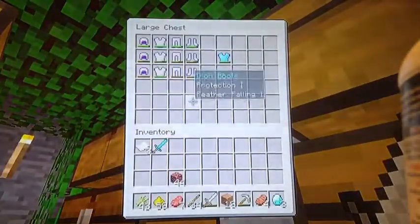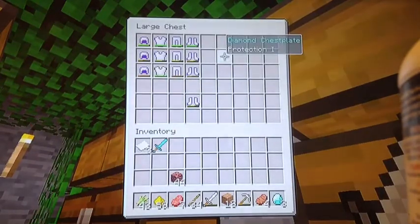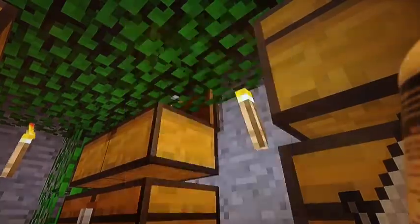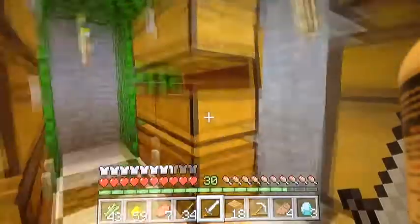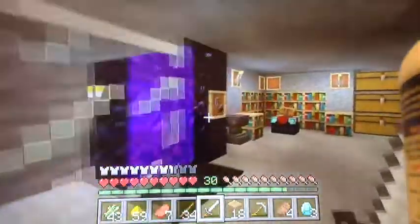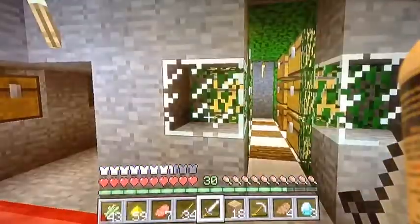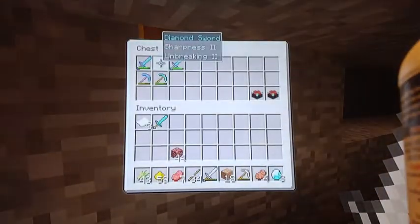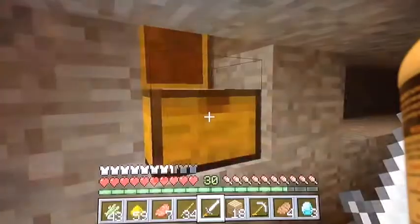We've got all this armor and this is like our best thing we got, and we got a diamond sword. We couldn't find any secret chest though, so that sucked. I've been exploring in the nether a little bit. This is the good sword we got, and I upgraded it a little bit with the anvil.